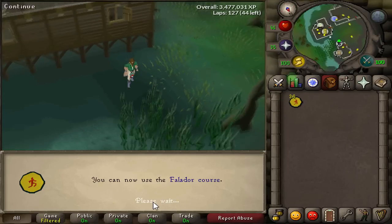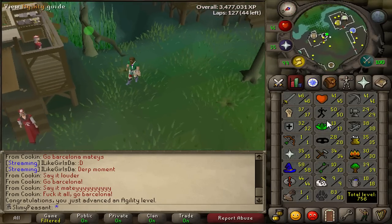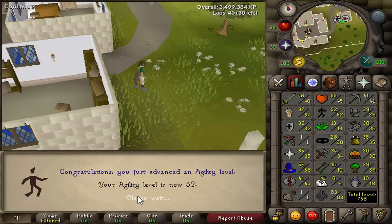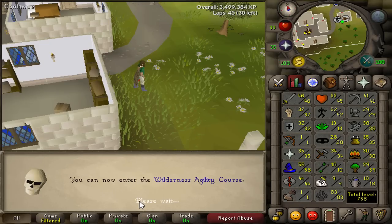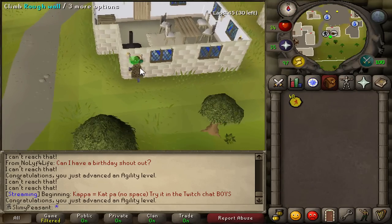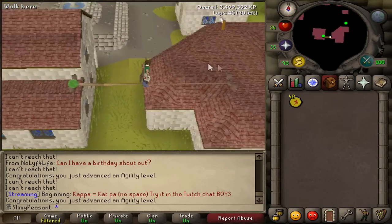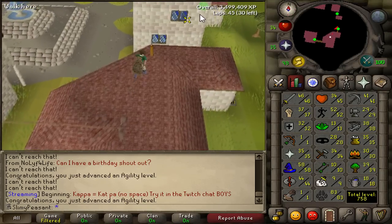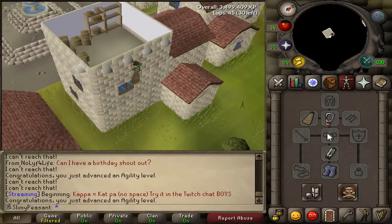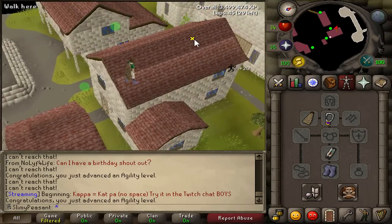Level 50 Agility! I can start the Falador course but I've heard it's not the best, so I might come back to Canifis. I've got 36 marks of grace. At level 52 I can start the Wilderness Agility course - but first I'm going to finish getting 55 marks of grace for the graceful top, then head to the Wilderness course for about eight more levels before going to Seers Village. I'll bank the graceful top before the Wilderness course - too big a risk.